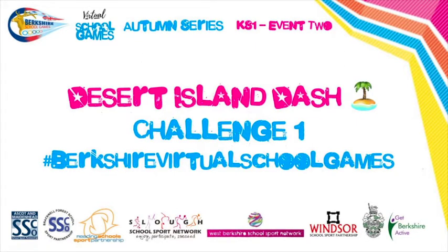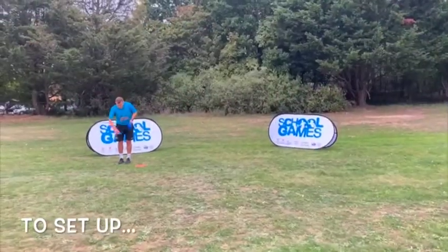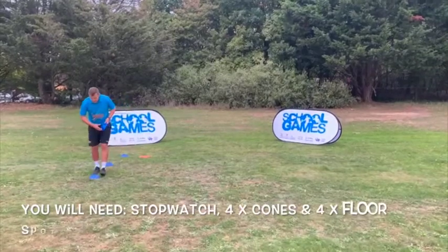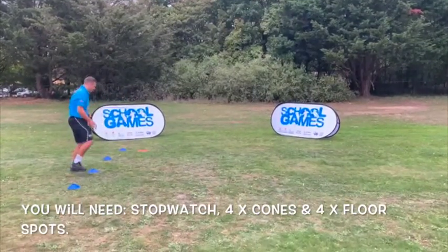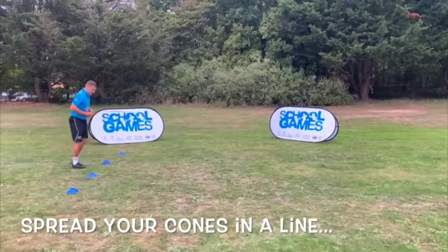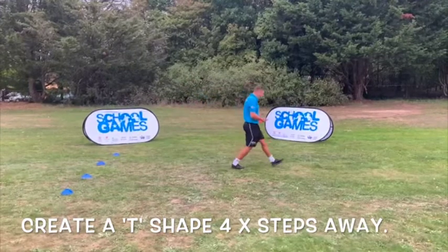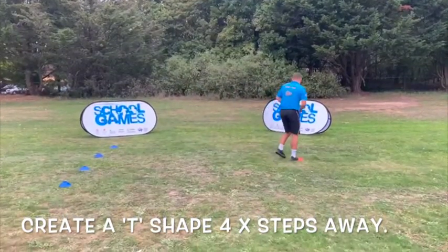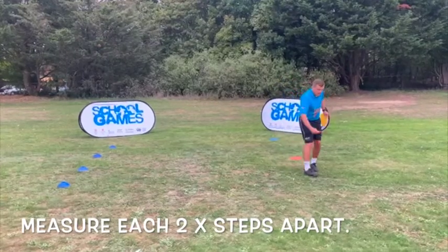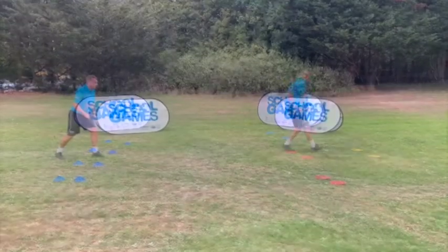Desert Island Dash. To set up Desert Island Dash you will require a stopwatch, four cones and four floor spots. Firstly create your start position using four cones in a line as your pirate ship. Next place your first of the four desert islands four paces away from the pirate ship. Then place the second two paces in front of that. Then take the third and the fourth spot and place them either side of the middle island.